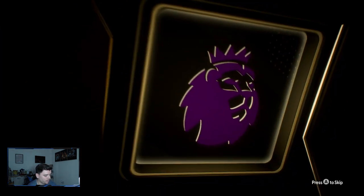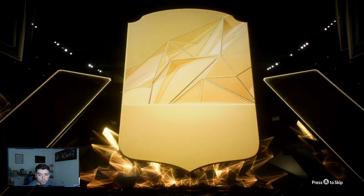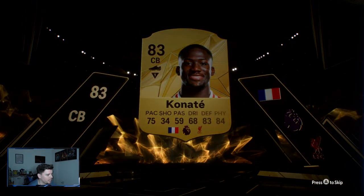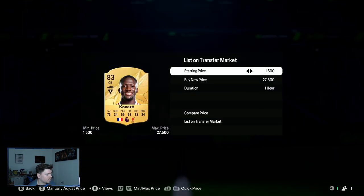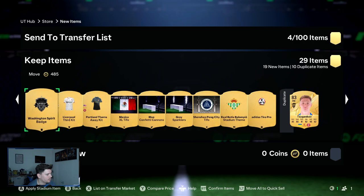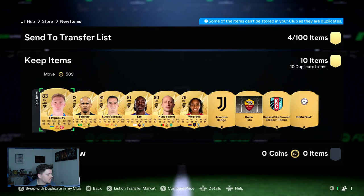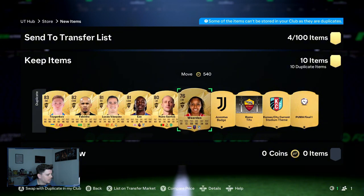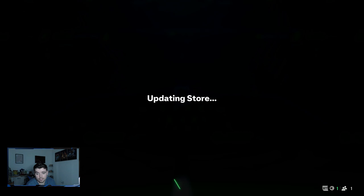We've got a French centre-back from the Premier League. It's not going to be the one I want, which is Saliba, but we've got Konate - who we've already packed before, but he's a decent amount of coin. Obviously already got him in an SBC. Nice shadow in there as well, Liverpool third kit, a lot of duplicates, and that's an extra 5k in the bank.